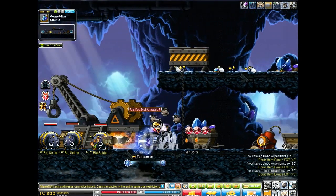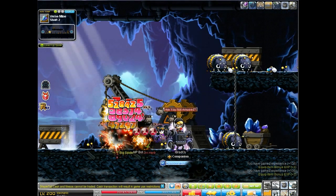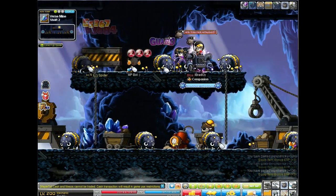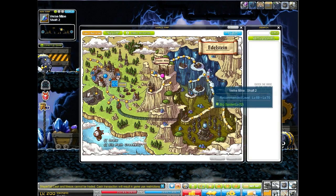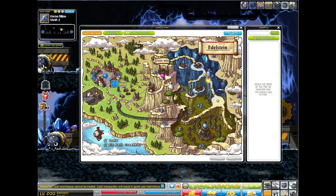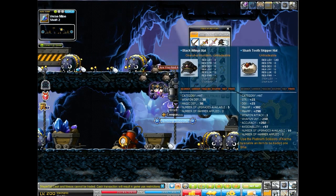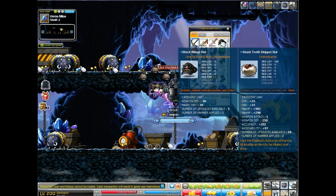I'm going to start off here with big spider familiars. I know I kind of made a meso tip not too long ago on familiars, but I'm just going to do this anyway because it's pretty good. Basically we're at Edelstein right now and we are in Vernie Mine Shaft 2. That's right here and you actually need — to get in — you need this hat here. I think it's either like 10 or 100k, but by now you guys should easily have at least 5 to 10 mil around that range.